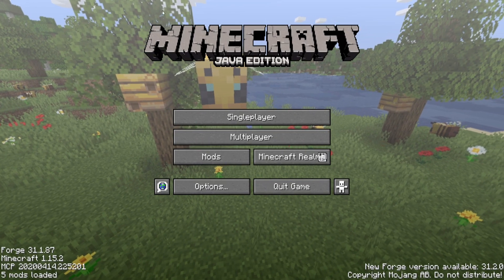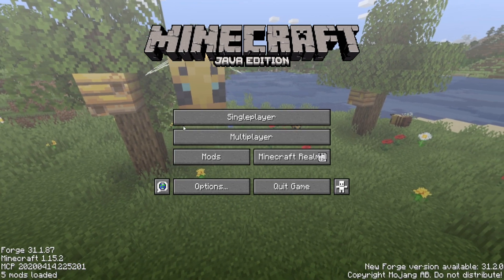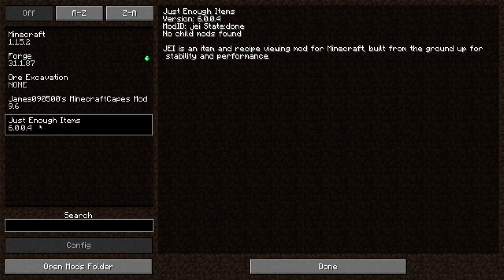Close it and start up Minecraft. Once you're in game, you can go to multiplayer or single player, but just to make sure your mod is working, go to Mods and it should be listed right there.